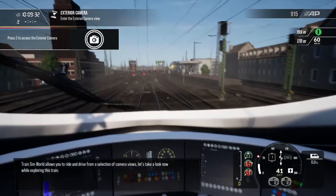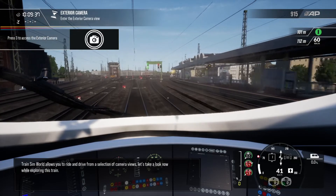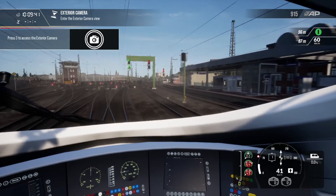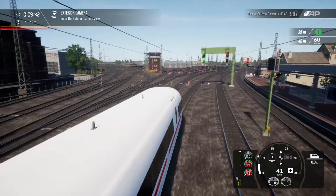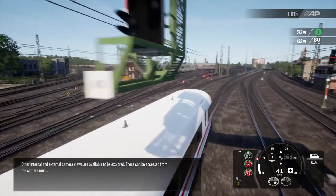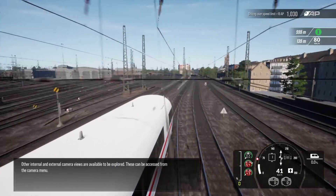Train Sim World allows you to ride and drive from a selection of camera views. Let's take a look now while exploring this train. Other internal and external camera views are available to be explored and can be accessed from the camera menu.